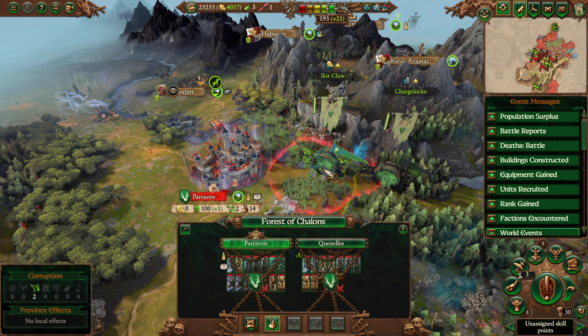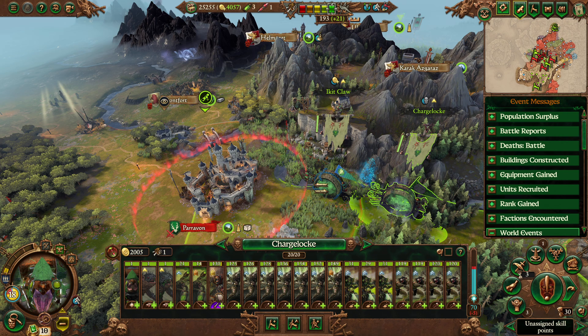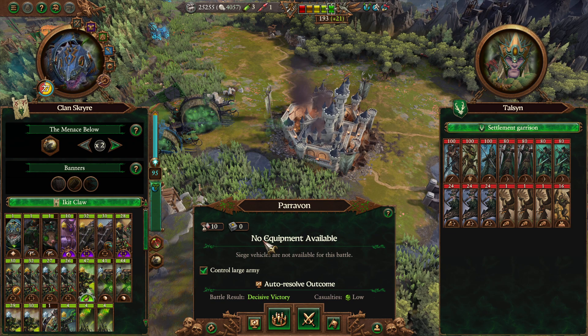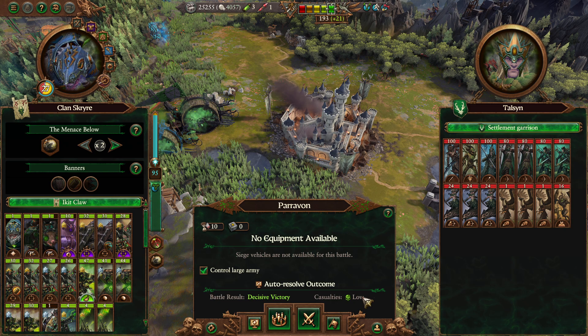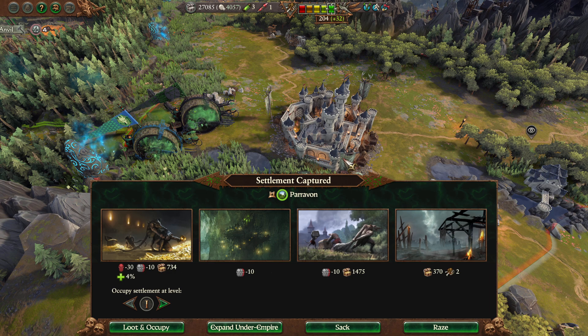Can we auto-resolve this? They have about six units of aerial units in the garrison, but that's not going to matter. There's really no point in manually fighting this because our Howling Warp Gales will make sure the battle is easy. Auto-resolving — decisive victory, low casualties, unsurprisingly. Nice job. Looks like some Skaven Slave damage, but that's not a big deal. Decent amount of food as well.